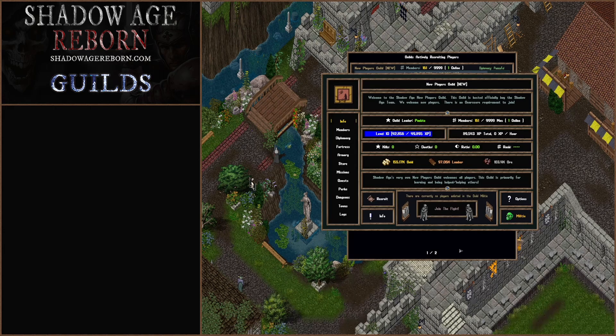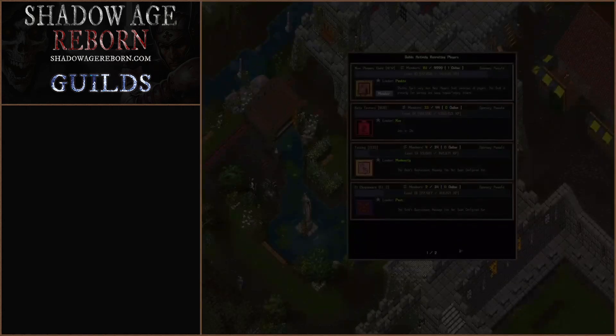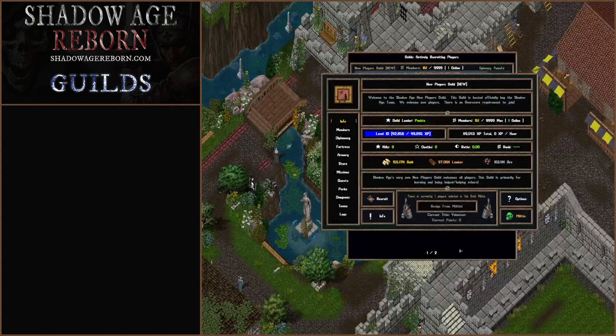Then you have the Militia tab. This is where you can join the Militia. If you wanted to do that, you can join, and it'll show you your points if you have any points from killing other people from other guilds in their Militia. It'll show your title as well, and you can resign from this menu.